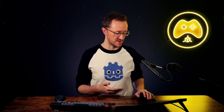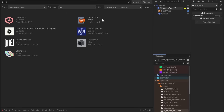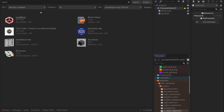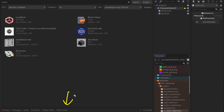A couple of things about Block Code: one, you have to have Godot 4.3 and above. You can find it within the asset library — type 'block' and you'll find Block Coding made by Endless. It's also open source. Click download, it will install, and then make sure you go to Project Settings > Plugins and enable the Block Code plugin.